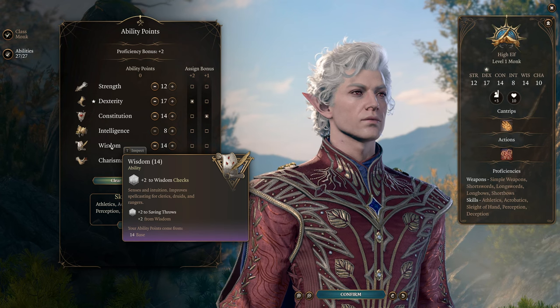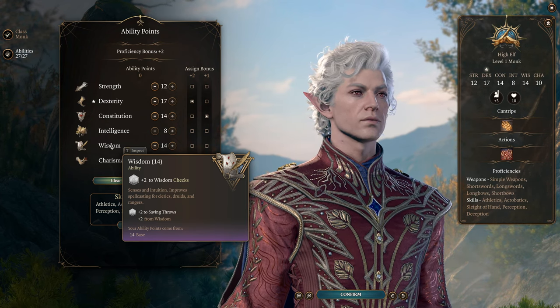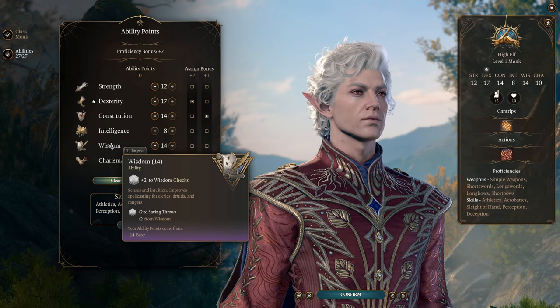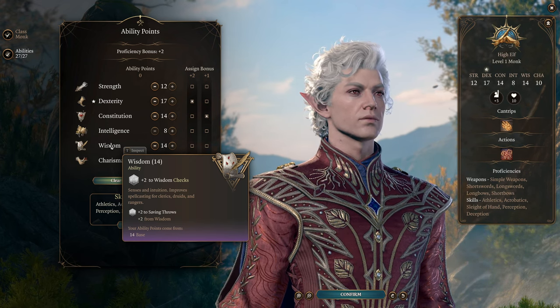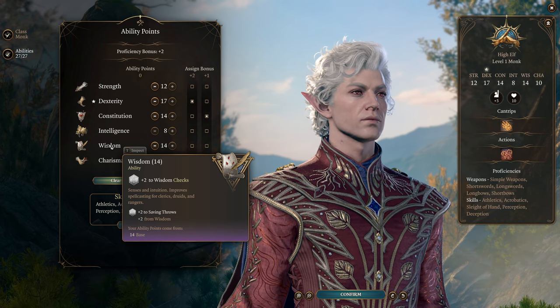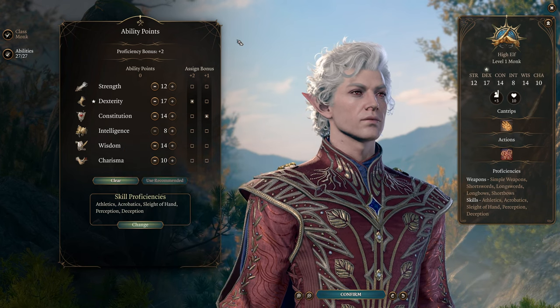This build is going to aim to be very valuable for a party and also quite strong as a solo build. Shadow Monk is one of the better classes to solo the game with, so if you wanted a main character for a solo tactician run this is a pretty good choice. You will end up being very evasive, very hard to hit, very hard to see, and also hitting like a truck in melee combat - that's going to be the goal.